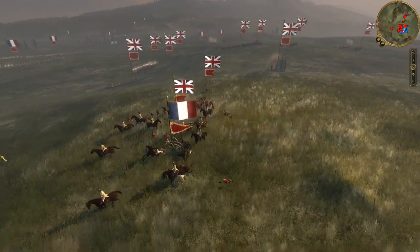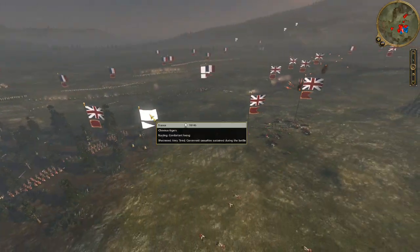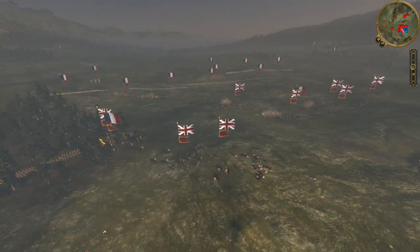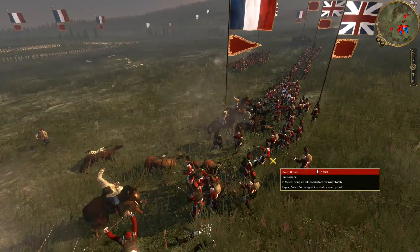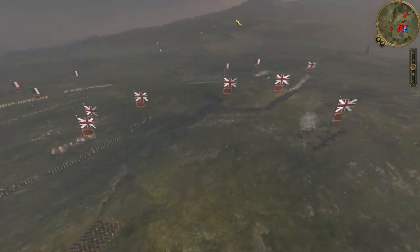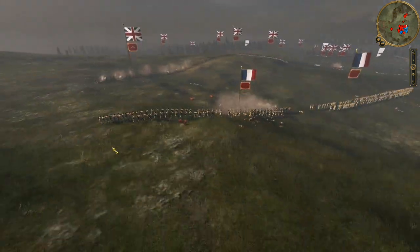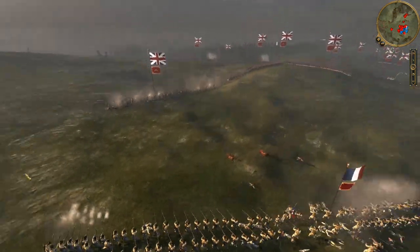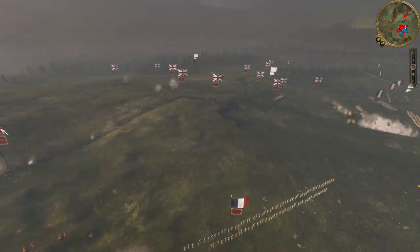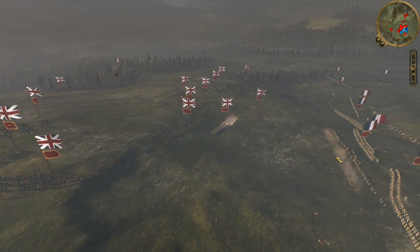But somehow my chevaux légers are going to route — no idea how that happened. These guys weren't firing on me; somehow I just routed against these six-pounders. My opponent is getting all the advantages in this battle. I try to charge into his grenadiers to disrupt that formation. I'm going to push up en masse with my infantry. On this front I have Maison du Roi facing off against the militia. My opponent feels the pressure, so he's going to pull back with his key Ferguson rifles.